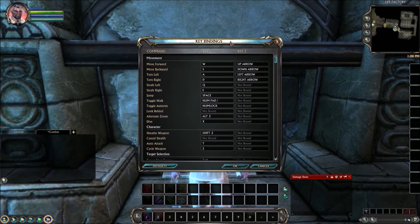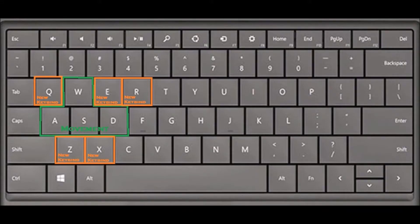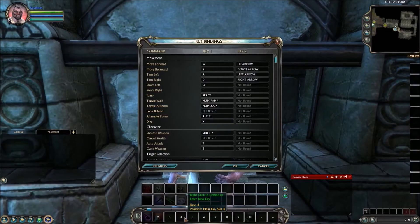Some of the keys I recommend for ergonomics are Q, E, R, Z, and X. Now most of those keys are already assigned to something. You can either delete the key from what it's assigned to first, or you can just assign that key to an ability and it will ask you if you want to replace it — I'll show you what that looks like in just a second.